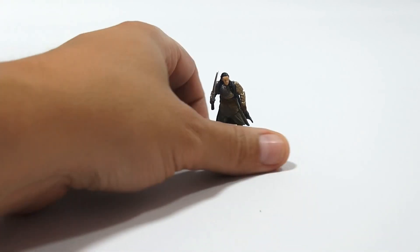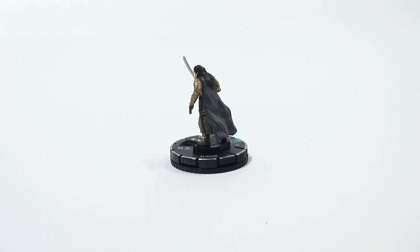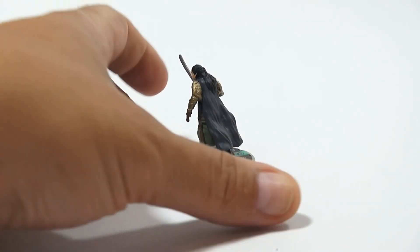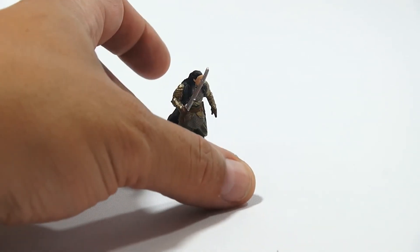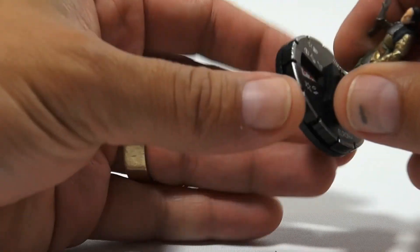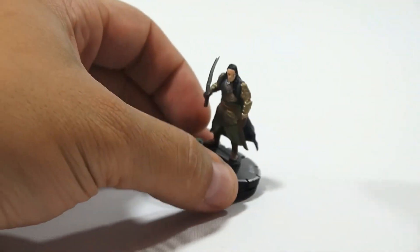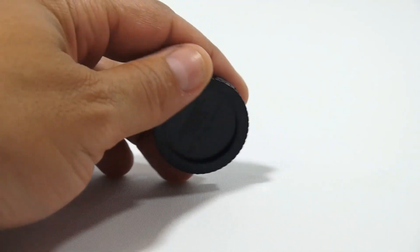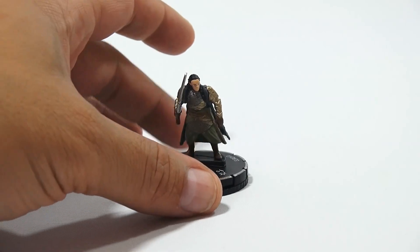Now these are cool. Let me just turn this one around here so you can get a better look at the detail. Try to keep it in focus — you can't go too close but we can get close enough, right? There you go. Now these spin, so I have to learn about that. Learning curve here, like I said. There's the bottom of the figure. Pretty neat.